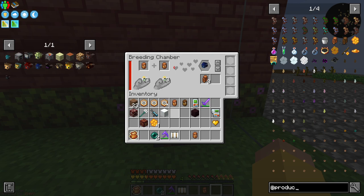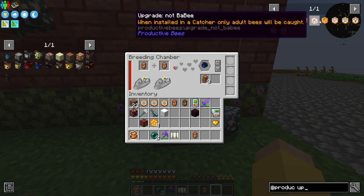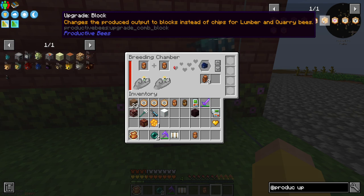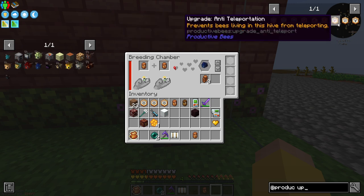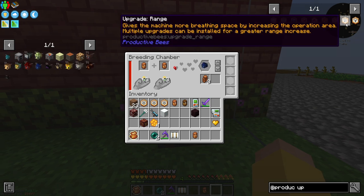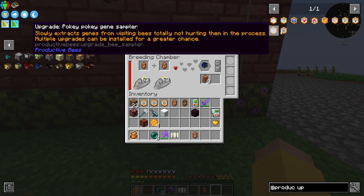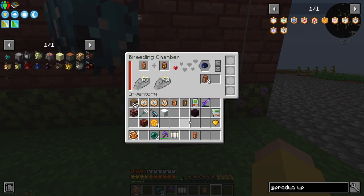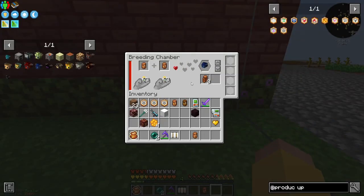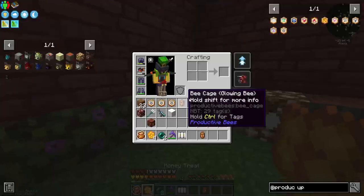Are there speed upgrades for productive bees? Looking through: there's one that increases product output, a day/night simulator, one that changes product output to blocks for lumber and quarry bees, one that prevents bees from leaving the hive, one that prevents the ender bee from teleporting — that might be useful — and one that increases the operation area. I don't think there's a way to really speed up breeding, so it's just more waiting.